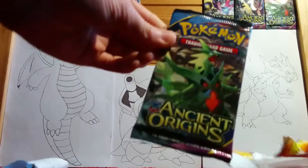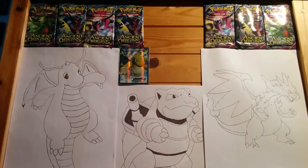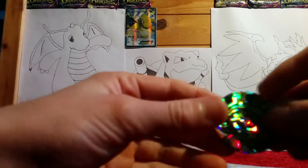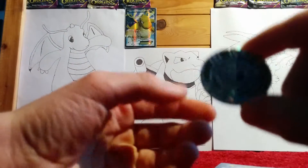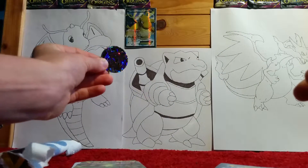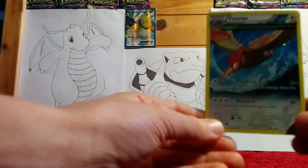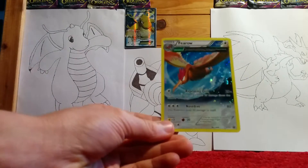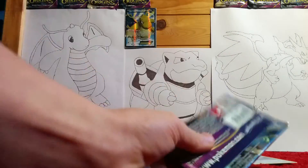So I've got the 10-card booster pack here, then we'll pop out the card and the coin. Oh, the camera's falling down. So the coin — there you go, I don't know if you can see the actual colouring on it. There you go. Then we've got the promo card — an Ancient Trait holo Pharaoh. There you go, let's open up the pack.